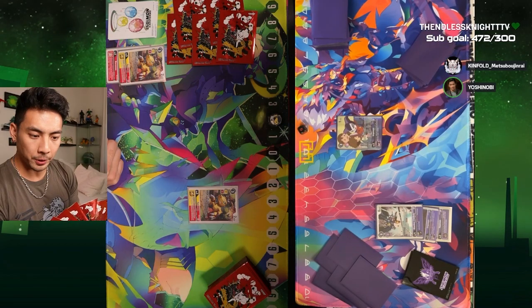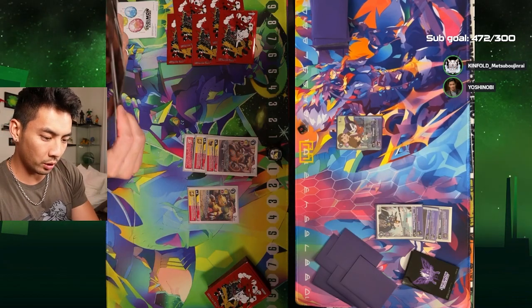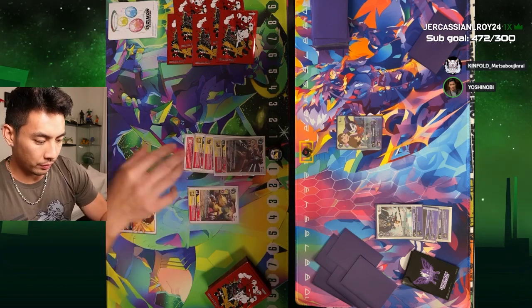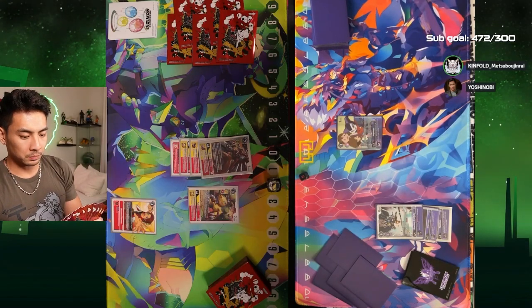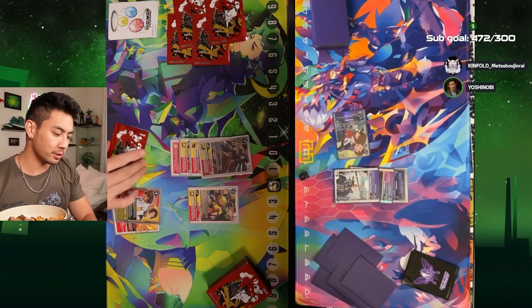I'll draw for turn. What do I do here? Digivolve here for two. I'll draw. Play the Marcus Damon out for free. I'll Digivolve here for three. Draw. Because I have a Tamer, I gain a memory. I'll draw. Push him out. I'll go on to security for one. Ty and Kari.